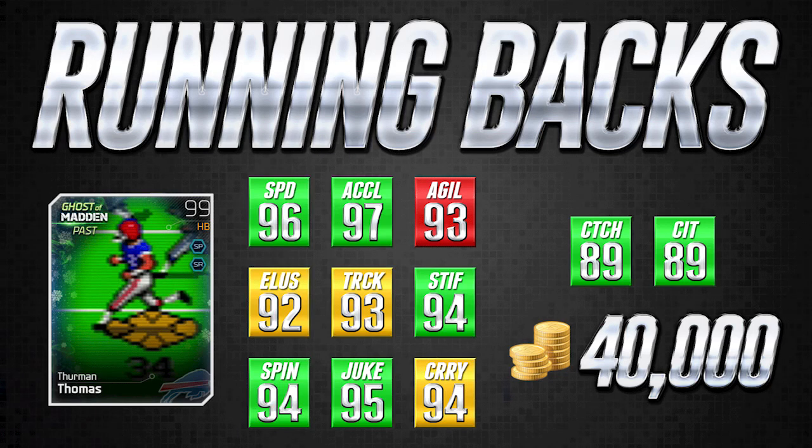In my opinion the most important attributes are speed at number one, acceleration at number two, and then there's a lot of controversy about what people like to see in a running back — it really comes down to your individual playing style. Some of these players are going to work better for you than others depending on the style of runner you're comfortable with. In this case he's going to be best at things like the stiff arm, juke move, and spin move since those are green attributes. But if you're looking for something more inherent in the card, elusiveness might be the most important attribute outside of speed and acceleration.